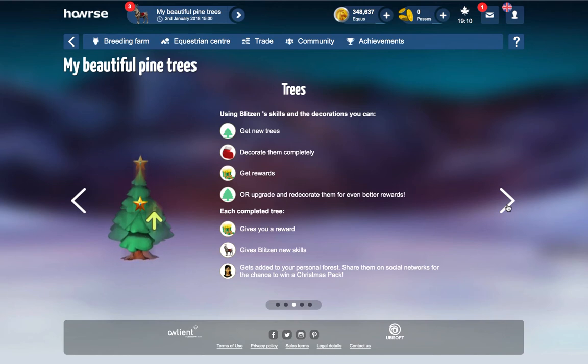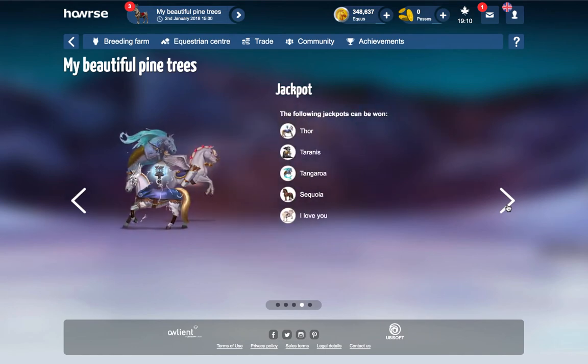Each completed tree gives you a reward, gives Blitzen new skills, and gets added to your personal forest. Share them on social networks for the chance to win a Christmas pack. The jackpot for these different trees includes Thor, Tyrannis, Tangora, Sequia, and I Love You.